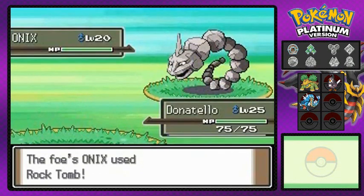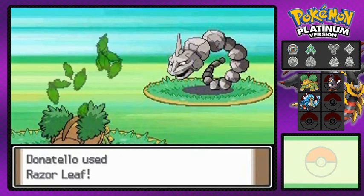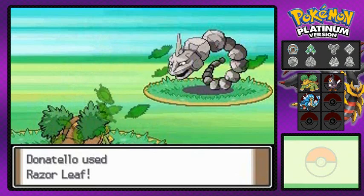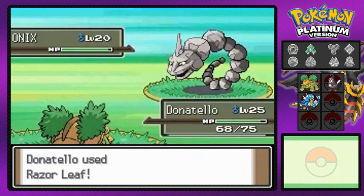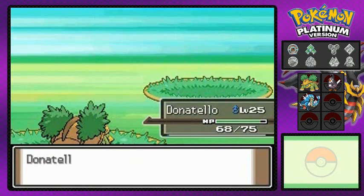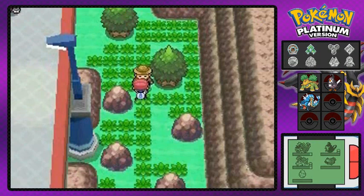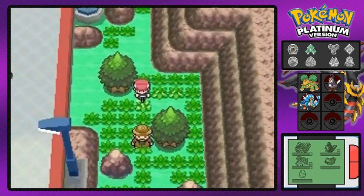There are a lot of good Pokemon down here. You can actually find Ponyta if you don't have a fire type Pokemon, but I wouldn't recommend Ponyta as your main Pokemon — it's not the strongest fire type out there, but it is a fire type if you guys are looking for one. There's goods, there's bad, it's whatever.